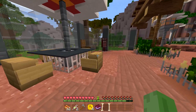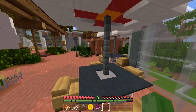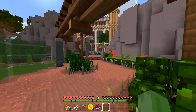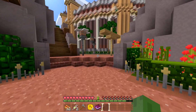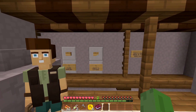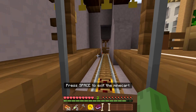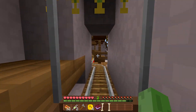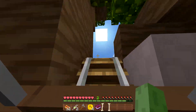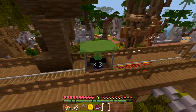We already spot some dinosaurs — I want to get close to one and I really want to see a T-Rex. Let's go up for a better view. There's a minecart — let's see where this takes us. Look at that big-neck dinosaur over there!